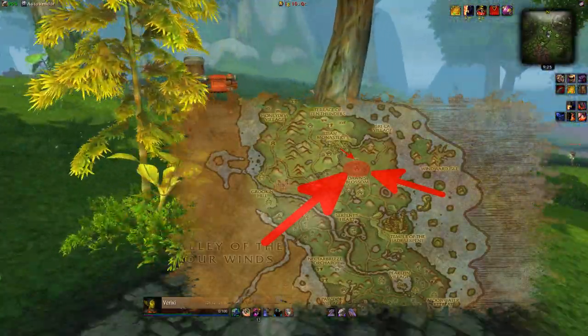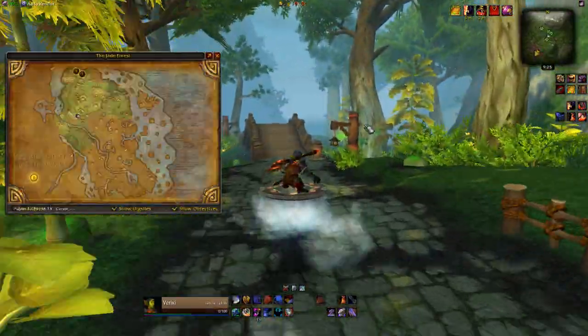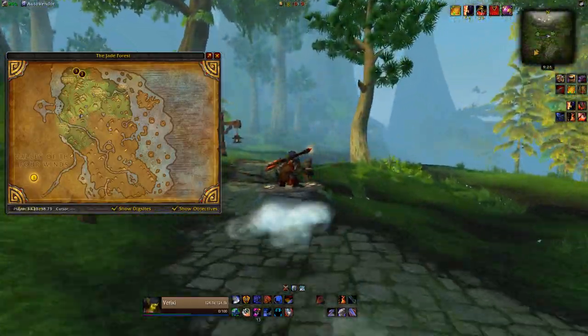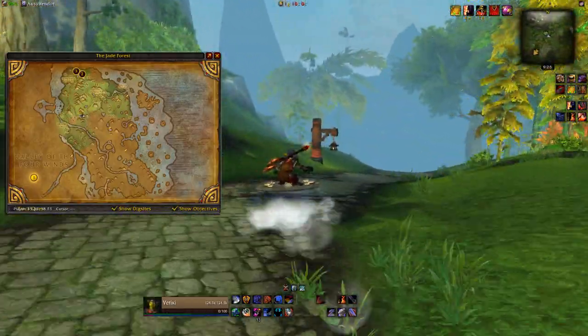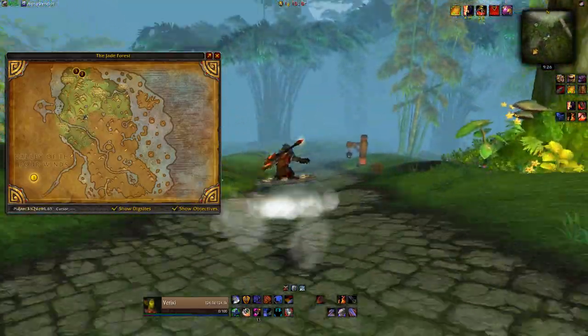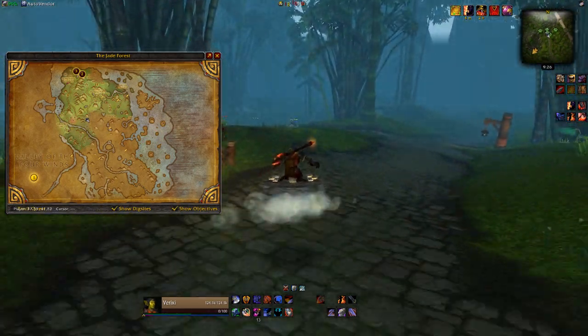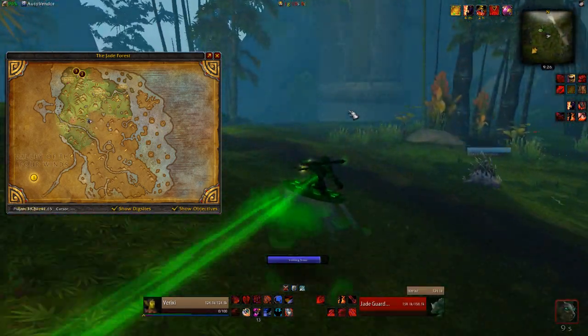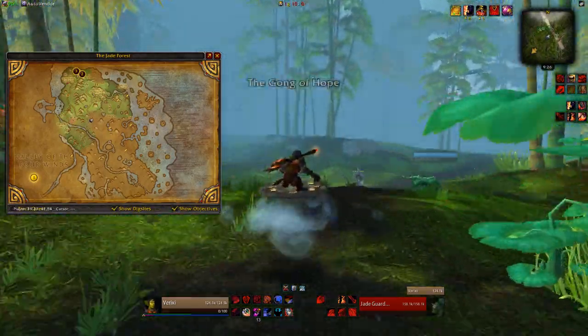Greenstone Village isn't technically marked on the map with words, but if you look between Tian Monastery and Dawn Blossom, you'll be able to find it. Roads will lead you right there if you just follow them and know where to go. The jewelry you're going to learn to make are particularly good sellers, and I've heard the same from people on other servers — basically because so few people seem to know about this vendor, a lot of jewel crafters aren't even competing in this market.